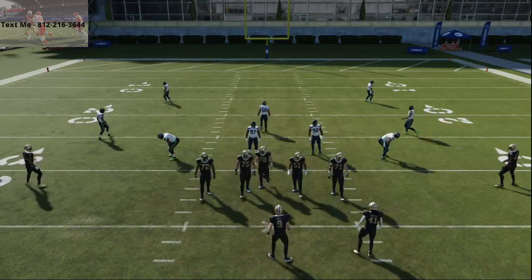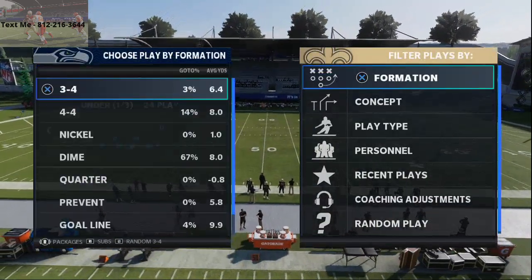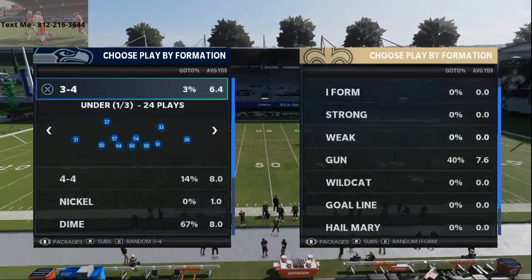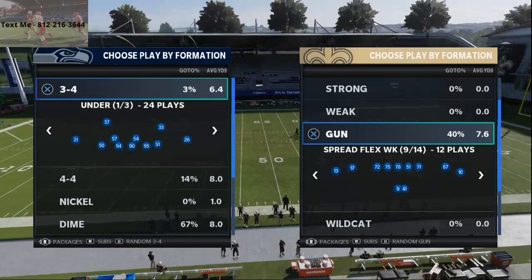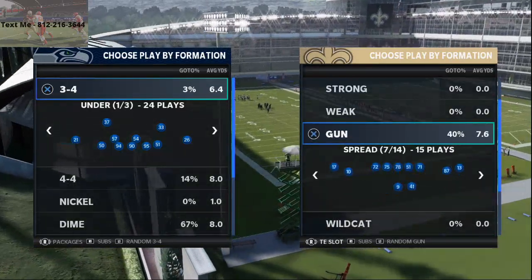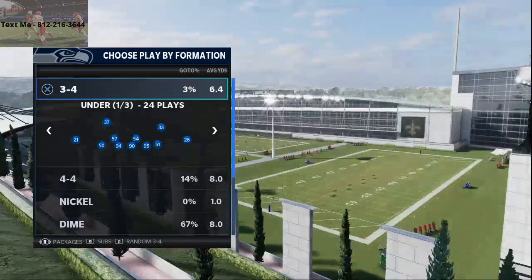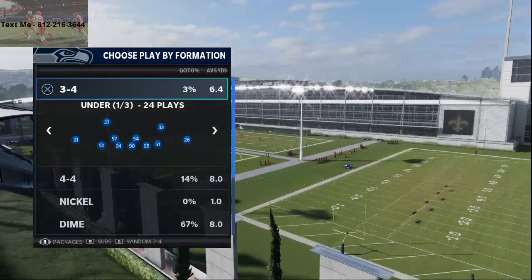In today's video, I'm going to be breaking down a universal blitzing concept that you can use from Nickel 2-4-5 in Madden 21. My YouTube channel posts four videos a day that help you with some type of tactic, tangible tip or trick that you can use to get better at this game. And what we're doing today is we're talking Nickel 2-4-5.